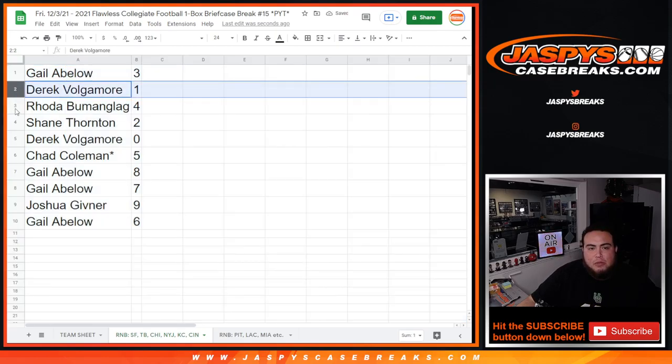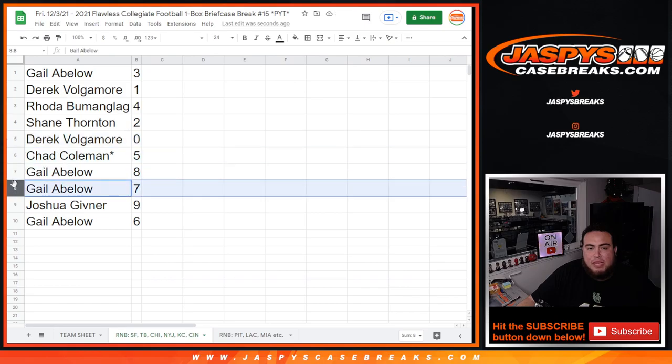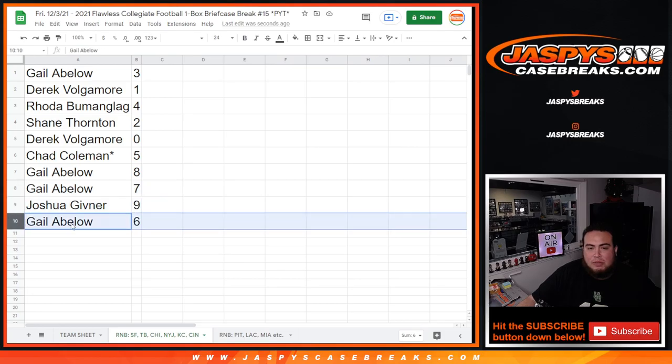So, Gale you have 3. Derek with 1 — any one-on-ones will be yours. Rota with 4. Shane with 2. Derek, any redemptions. Chad with 5. Gale with 8, 7. Joshua with 9. And Gale with 6.